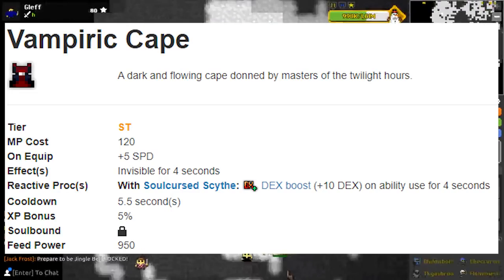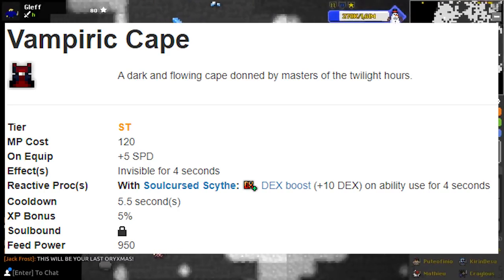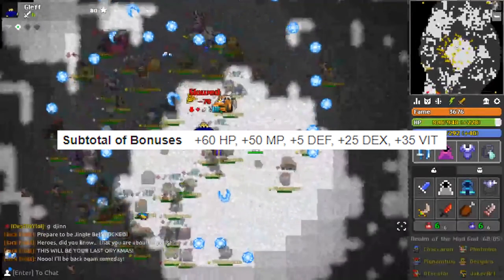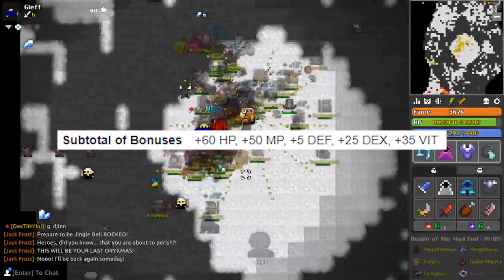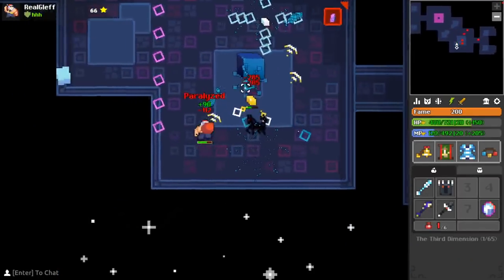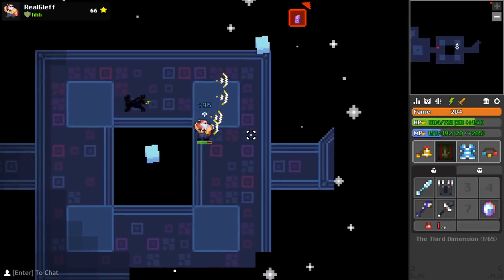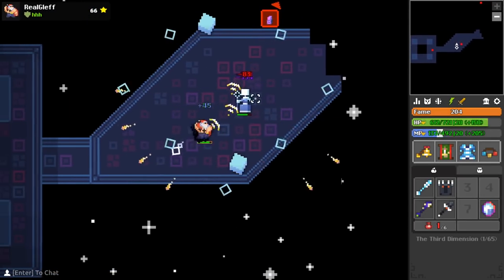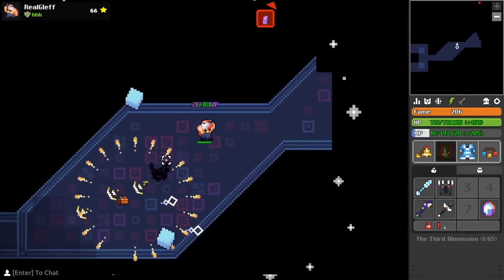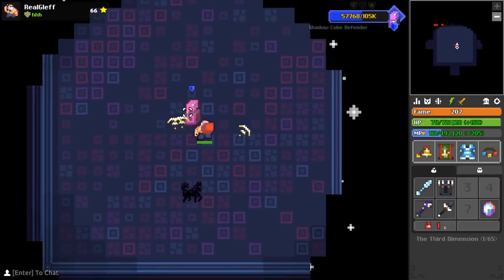The Vampiric Cape is a great combination with the Soul Cursed Scythe from Manor. If you have the dagger equipped and use the cloak, you get an increase of 10 dexterity for 4 seconds. It could be even stronger if you have the whole ST set equipped, which gives you a 35+ dexterity boost including the 10 from the cloak. The new cloak from the 3rd dimension is the first cloak that does pure damage — it leaves bomb-like bursts after your rogue on use. It's useful on solos where you want to be strong while invisible if you don't have a bloody cloak, though you do have to stand closer to the boss.